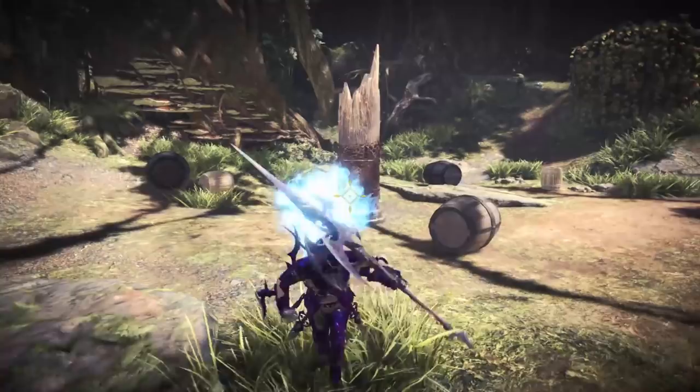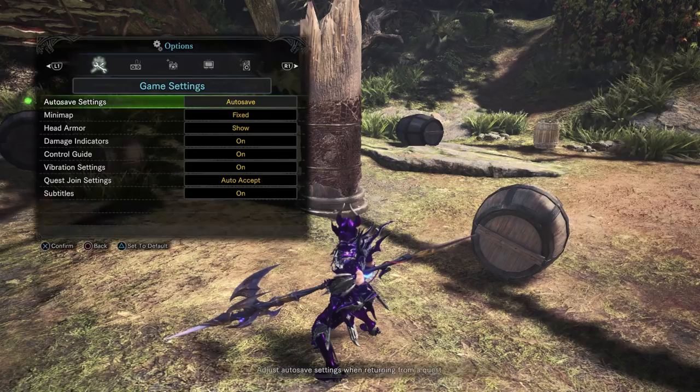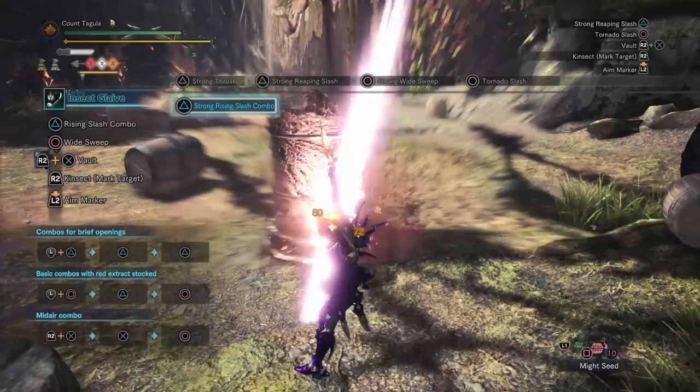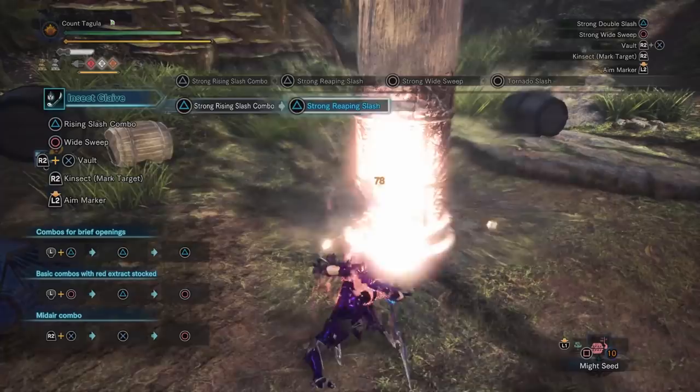Now, just as proof for those of you that are newer: with this 100% affinity build on the pole, we will crit 100% of the time and therefore never lose sharpness. Our final hit with the Tornado Slash is 201 damage — tops out at 201. If you're just doing your standard stuff on the ground, you can see it pumps out quite a bit of damage.